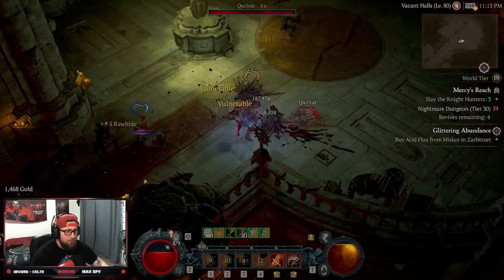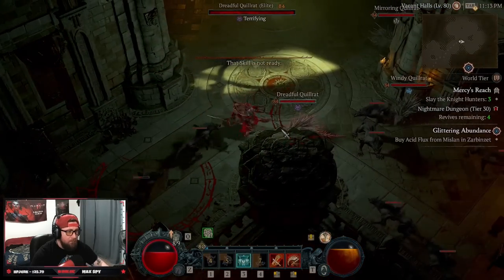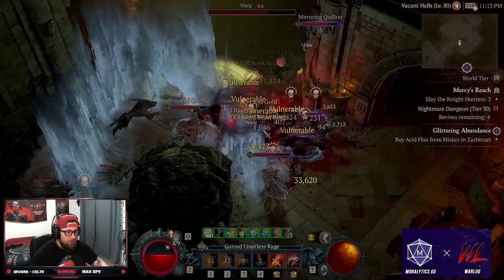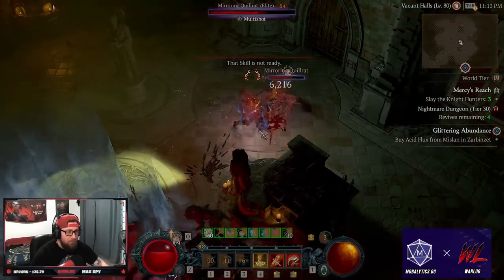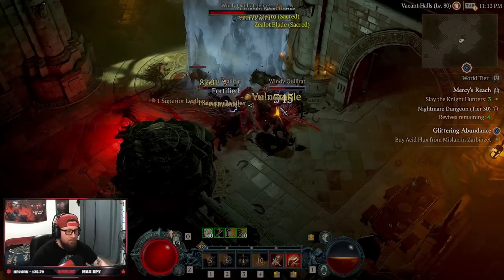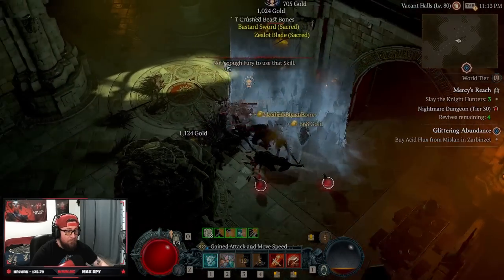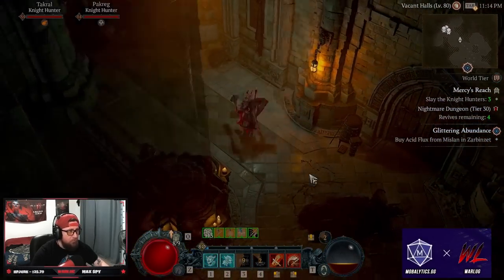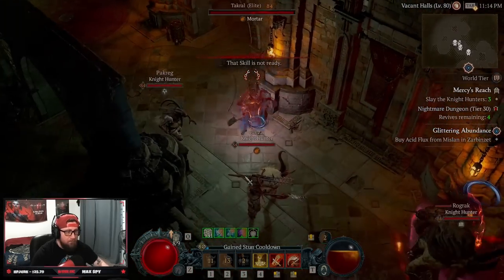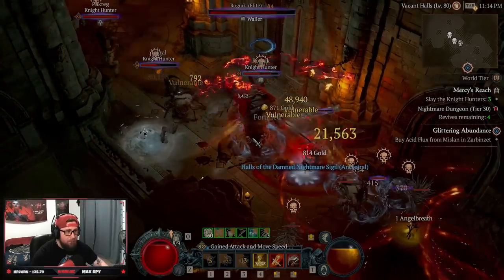We are in the early end game of Diablo 4 in Season 1. We just hit level 80 and have been perfecting our Rend build for the Barbarian, which is still by far the worst class in Season 1. We found something that works really well — it's not as flashy as other builds, but it's going to be very fast. We'll bleed everybody to death and do massive damage when we stun. This is a Barbarian Rend stun build focusing on Ground Stomp as the ultimate skill.